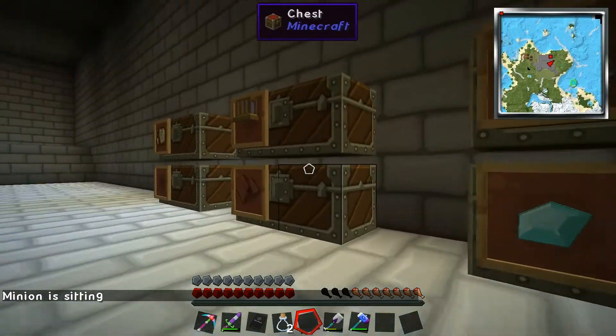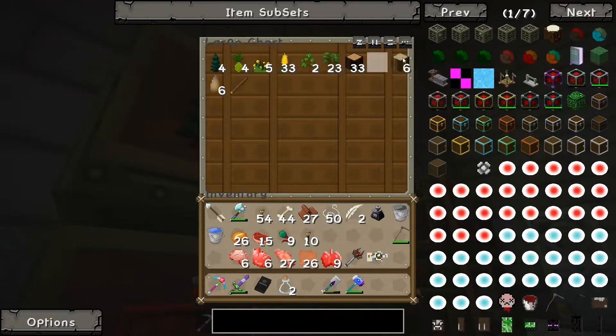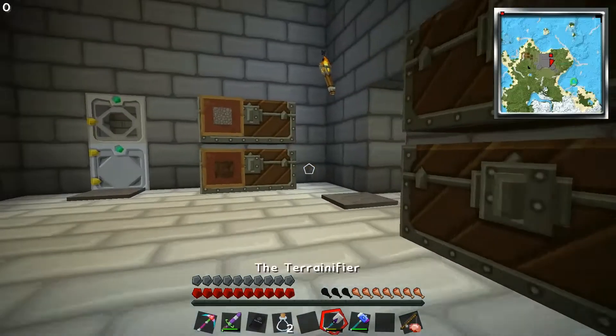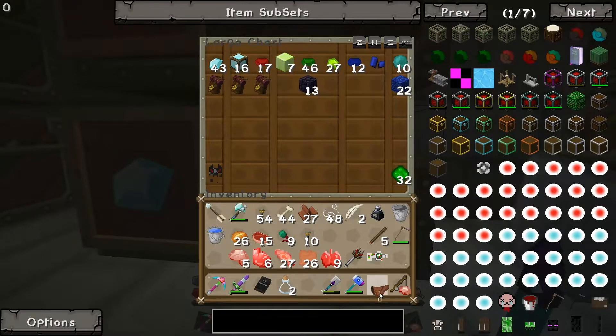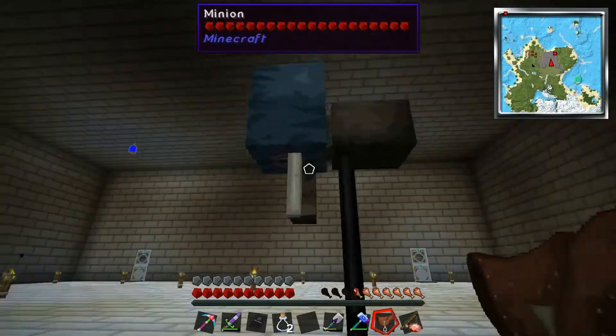There's one other thing you can do: if your minion has a spider torso, you can actually put a saddle on it and ride your minion around. You can't control them like a horse though — you control them the same way as pigs, except instead of a carrot on a stick you need a brain on a stick. Let me grab my saddle that I found in the nether fortress last episode and put it on my minion.